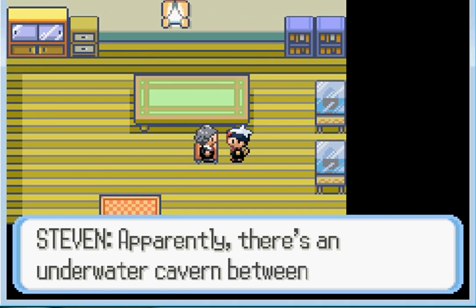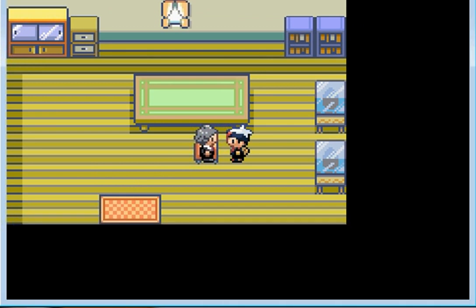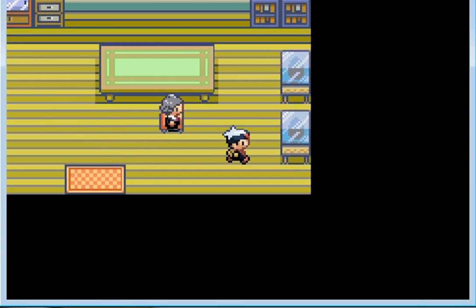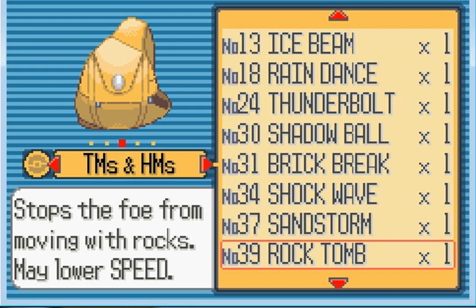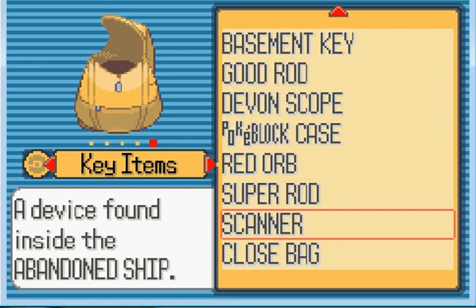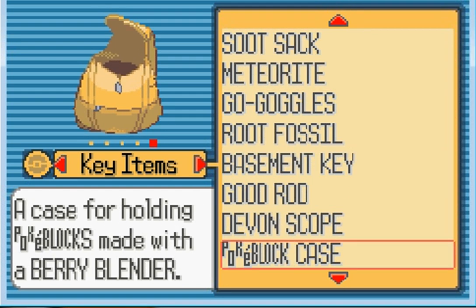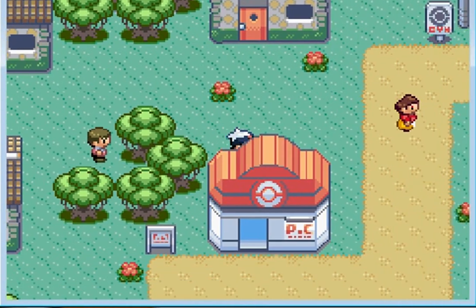Oh, Steven — apparently there's an underwater cabin between... What? This doesn't make any sense. I have exactly what — oh, not Steven, I think it's Captain Stern. Well, it's somebody. Let me go to my key items. Scanner's the only thing I see, and he said go show that to Captain Stern. Who is that? That's the question I need to answer.